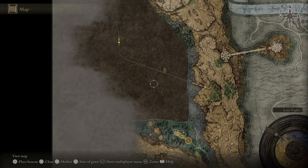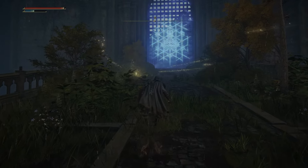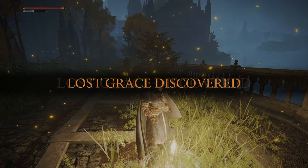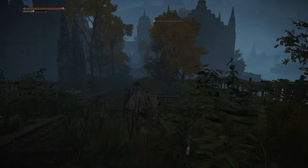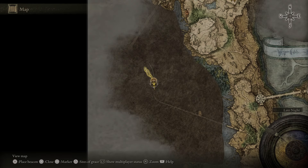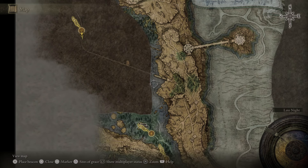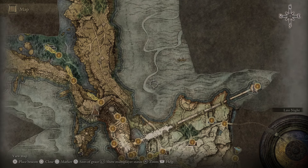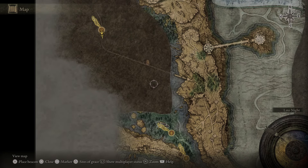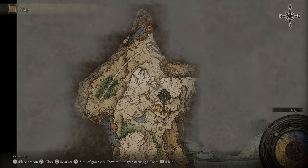Let's find out where it takes us — we might just teleport back if we can. Liurnia of the Lakes — oh, this is just straight up taking us to the castle! Well, that was kind of handy, but I need a glintstone key — I can't break that barrier. Lost Grace discovered. But I'm in the middle of nowhere right now. That's where the map marker will be though — that's a map marker.